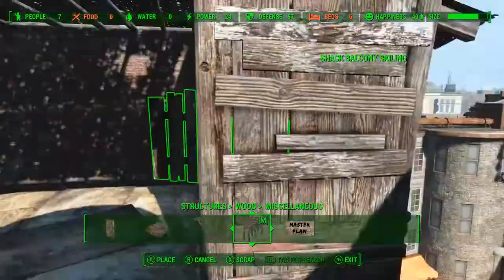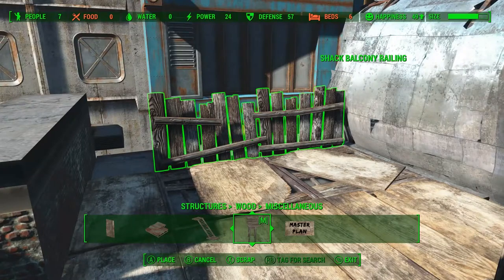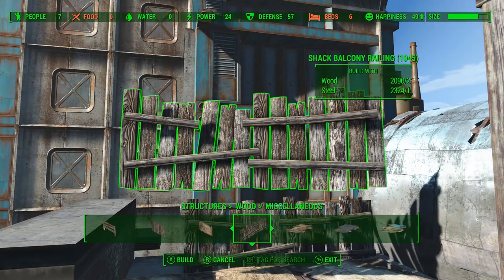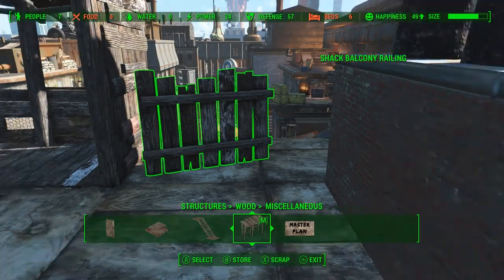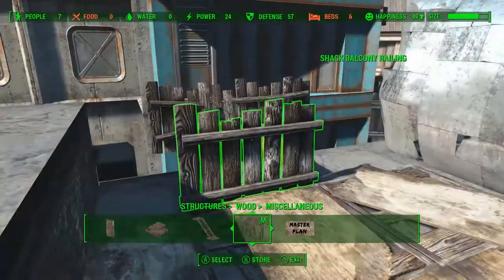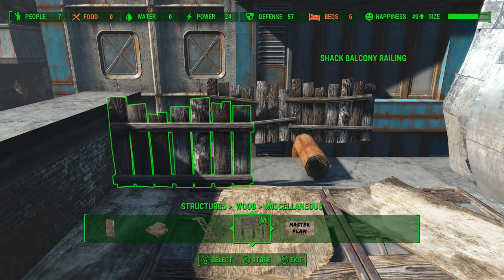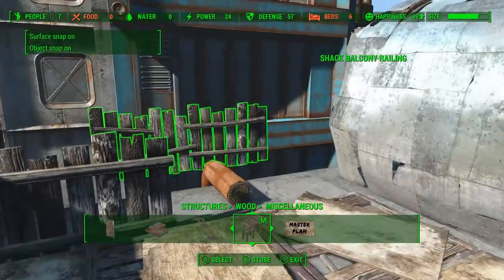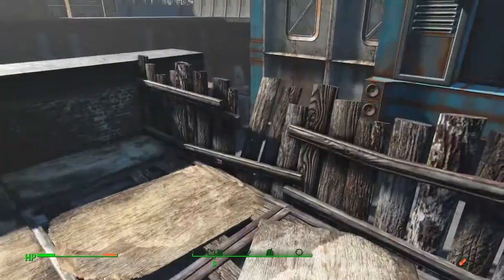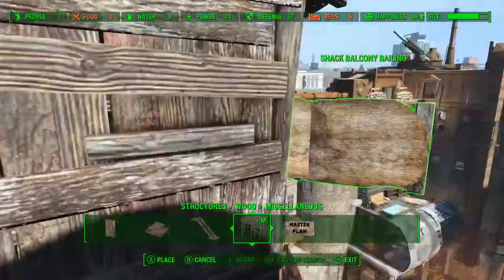Now we're gonna add some railings to keep people from falling off. I really like these wood fences — they look like they're falling apart, which really adds to the junky feel of the place. Since we glitched one of the floors into the brick wall, I can't snap the smaller piece into place, so we use Place Everywhere to just inch it along. Then the double-wide railing we can just snap on in and it'll look a little extra junky.